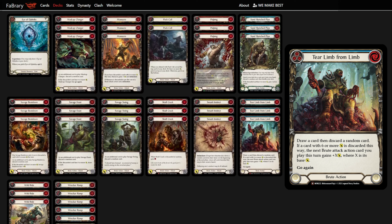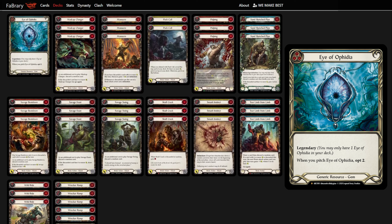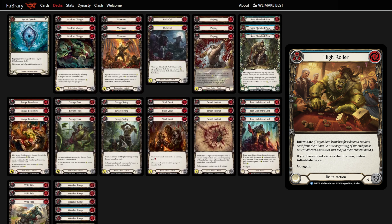Tear Limb from Limb by itself is basically a blue 6-damage go-again, which fits nicely into the deck. Besides Tear, we have opted into 10 other blues in the form of Wrecker Romp, Sandsketch Plan, Barraging Beatdown, and 1 Ivorphidia — primarily for pitch, but if you find yourself with 2 in hand they have powerful effects when cast. The Ivorphidia is almost necessary as it can set up guaranteed hits off Berserk with the opt, but if you don't have access to it, we'd suggest using Blue High Roller as a fourth copy of Barraging Beatdown.